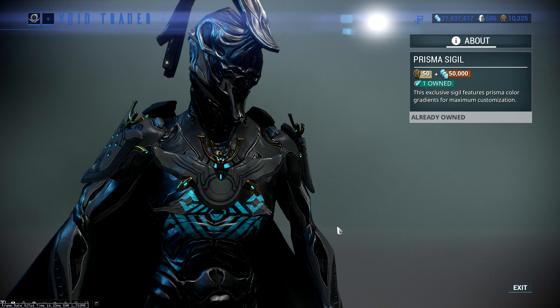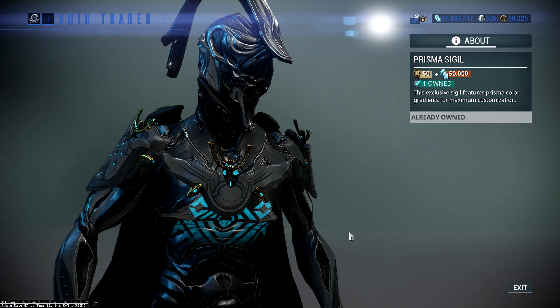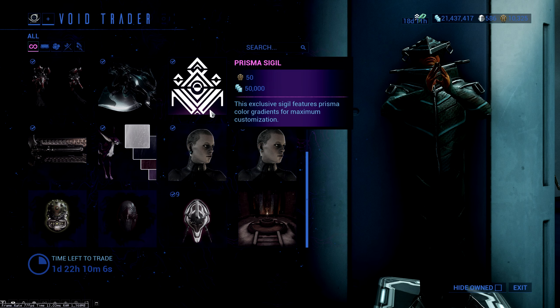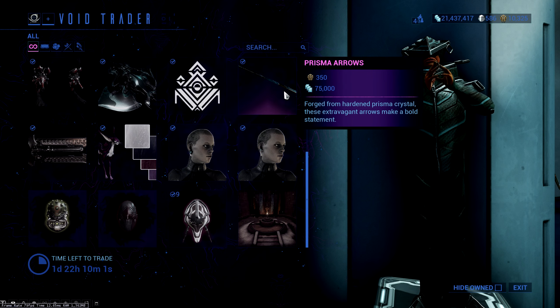We've got the Prisma Sigil, which is all right — it's cheap though: 50 ducats, 50,000 credits. You might as well grab it while it's here if you like it. The problem with sigils is you've only got two slots on your frame, so you have to think carefully about which ones you're going to use.